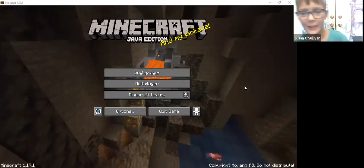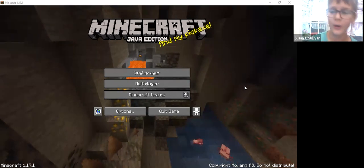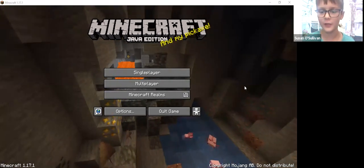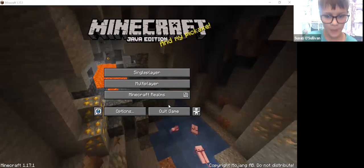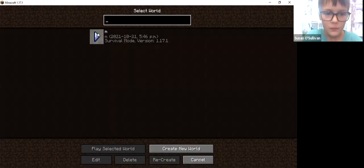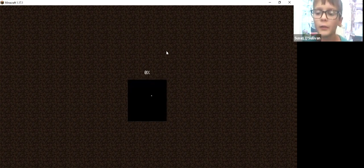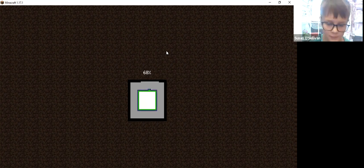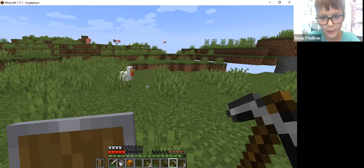Hello guys, today we're back with some more Minecraft Java Edition. As you saw in the last video, we found diamonds right in that spot - the fake diamonds yeah. Anyway, let's go back into single player and go to our world. I hate this, this is the worst part - I never get lucky. Oh there we go, I actually got lucky that time!